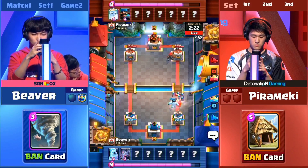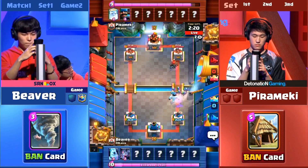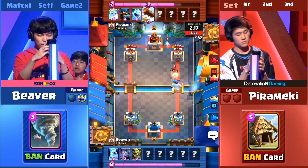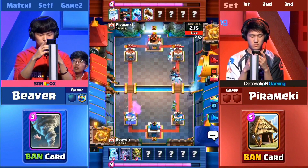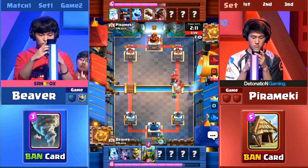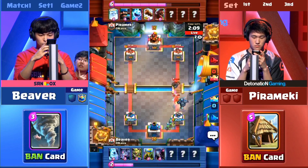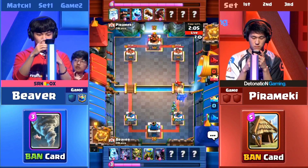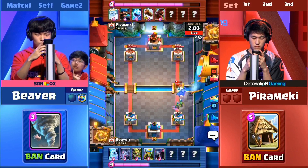We can see Beaver — as soon as that Hunter came down, he nods. He's like, 'Yep, that's okay, I'm not worried about why he's playing so far.' The Ice Golem will be taken care of quite easily there. The Hog Rider is still kind of replicating Beaver's deck from last game, and now Beaver is replicating here — make his play as we see the P.E.K.K.A. being summoned.